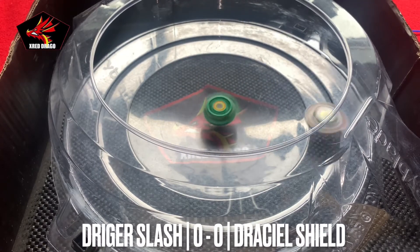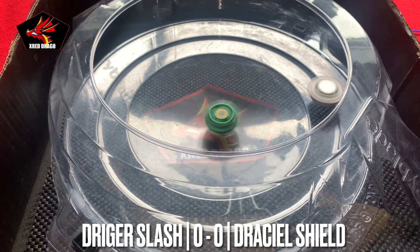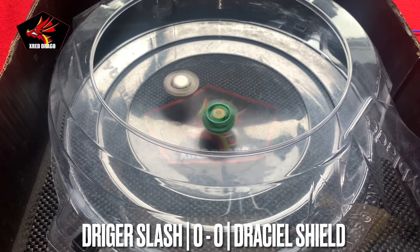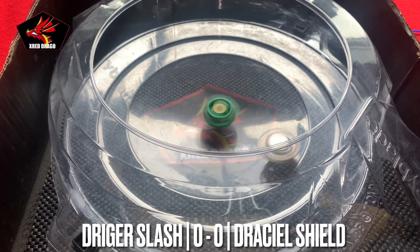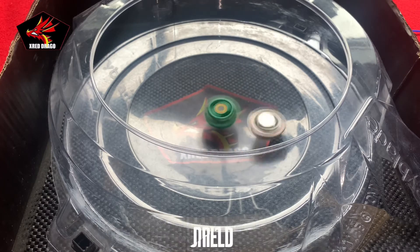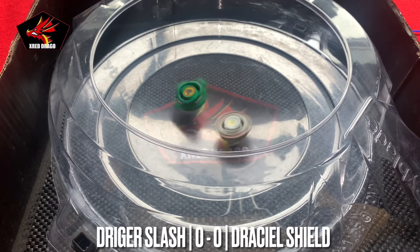The bigger one is pretty aggressive in the stadium — it's got a flat tip, so it obviously takes the center straight away. Plastic gem beys with soul 6 spinning. I'd probably say plastic gem beys have the best design.